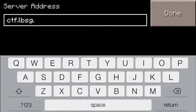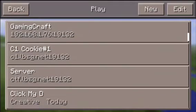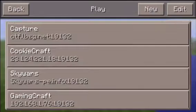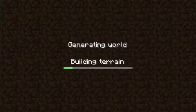So that's the Capture the Flag server. Once you do all that, you just click Add Server and that's pretty much it. When you want to join it again, just click on it — you do need an internet connection to join.